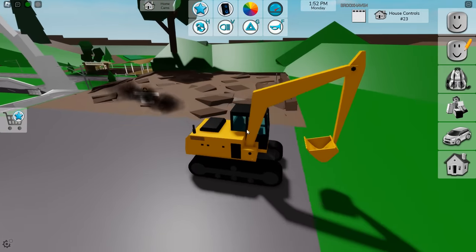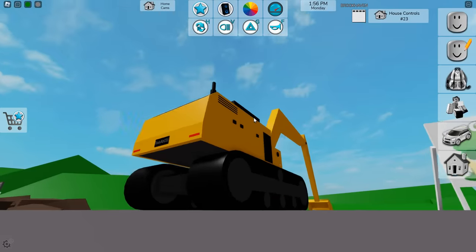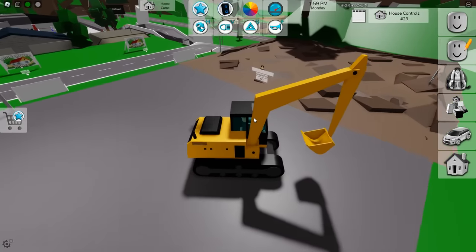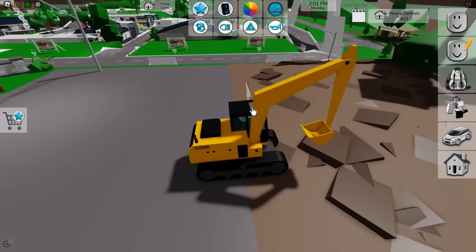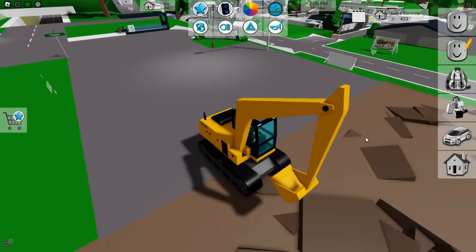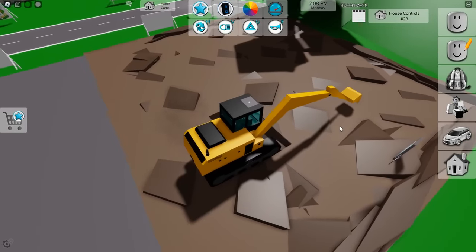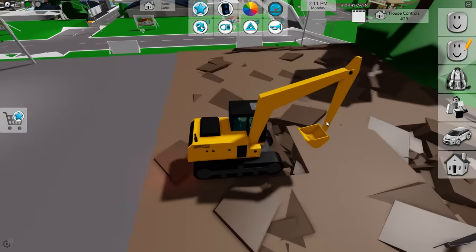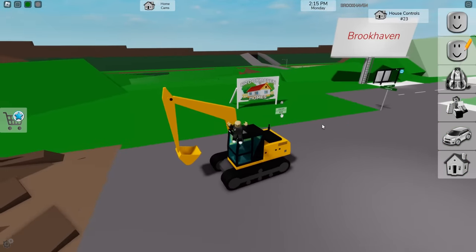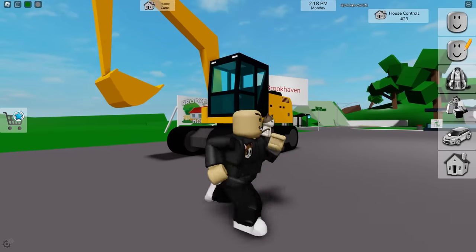So if you come out here you'll want to dig a random piece of dirt but it doesn't do anything. But if you come over to your construction site, it does do something. Let's come over here, let's dig this, and you will see clearly — we did something! You can dig the construction site all up and clear it out. That's the excavator, one of my personal favorites.